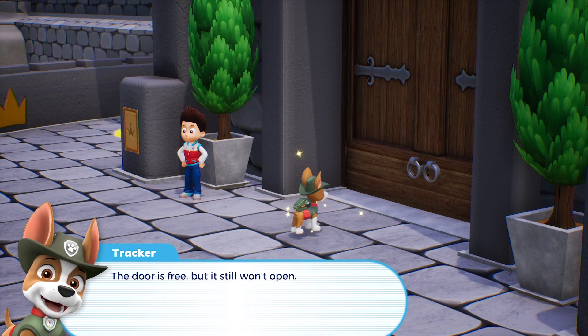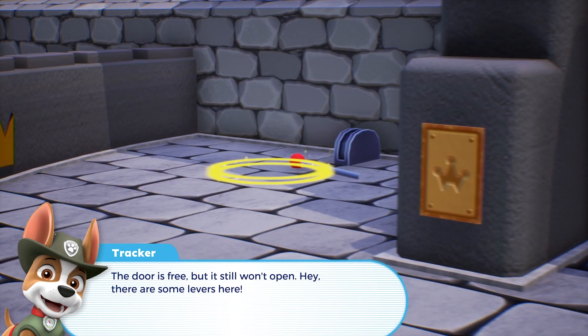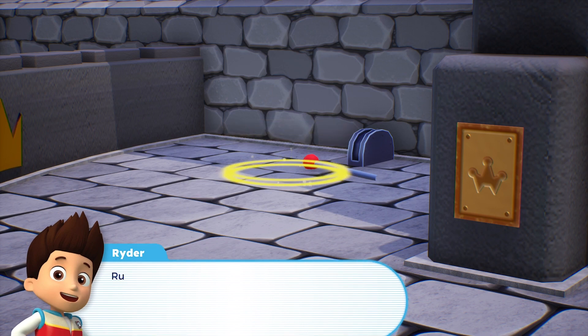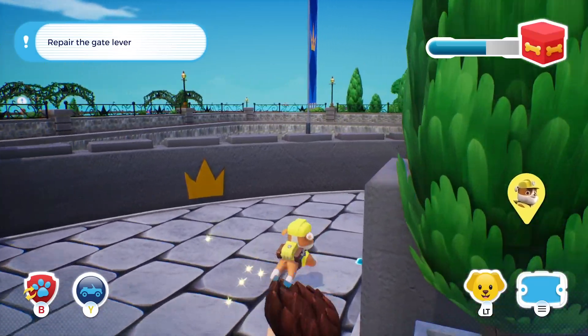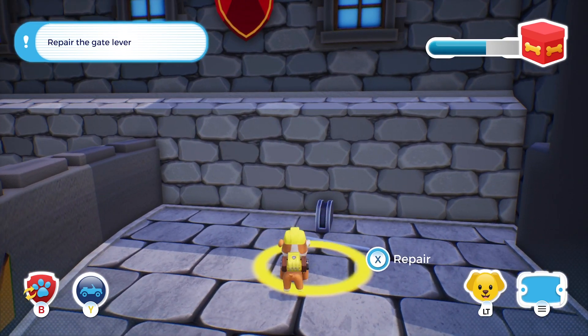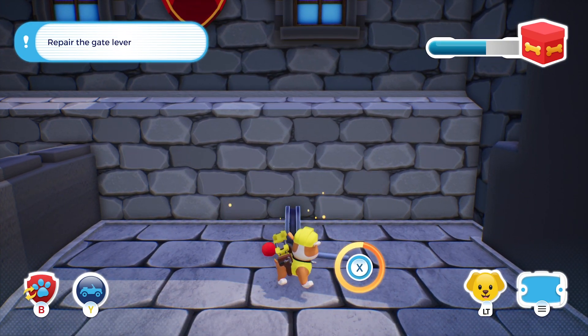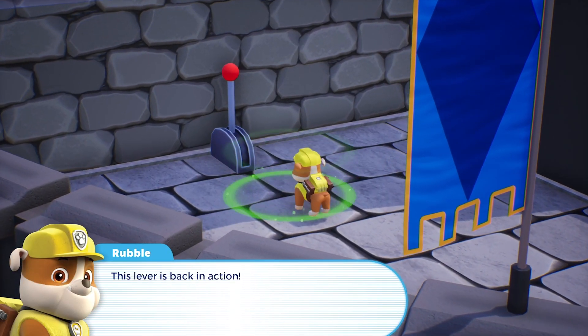The door's free, but it still won't open. Hey, there's some levers here. Maybe they'll open the castle door, but they look broken. Rubble, try using your jackhammer to repair the levers. Choose Rubble! Well done! This lever's back in action!